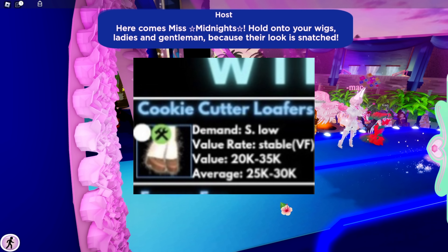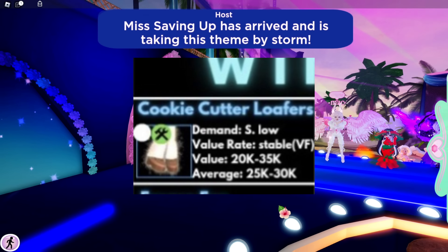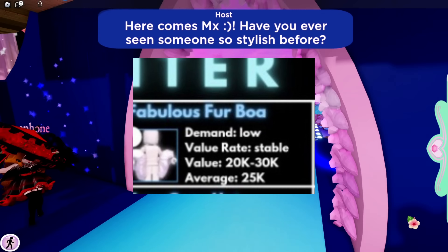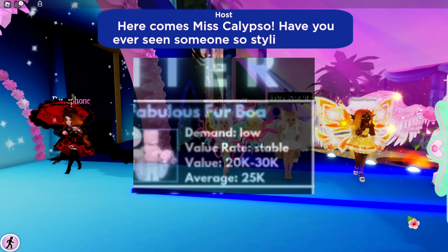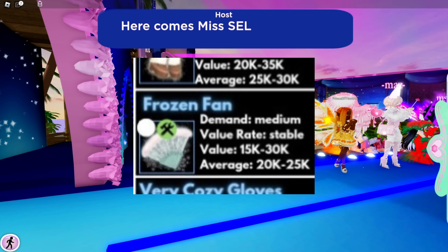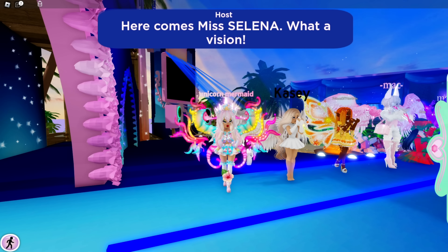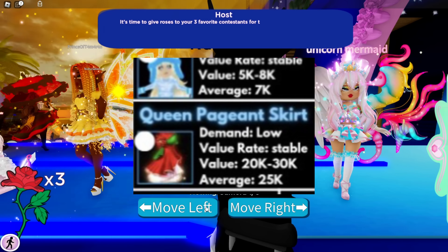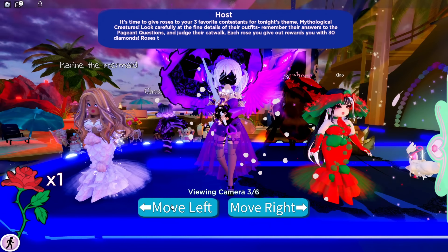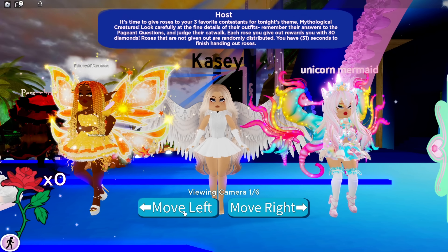For winter items, the Cookie Cutter Loafers are the most expensive at 25,000–30,000 diamonds. After that is the Fabulous Fur Boa at 25,000 diamonds, and then the Frozen Fan at 20,000–25,000 diamonds — kind of tied with the Queen Pageant Skirt which also goes for 25,000 diamonds on average. Winter items are pretty cheap right now overall.